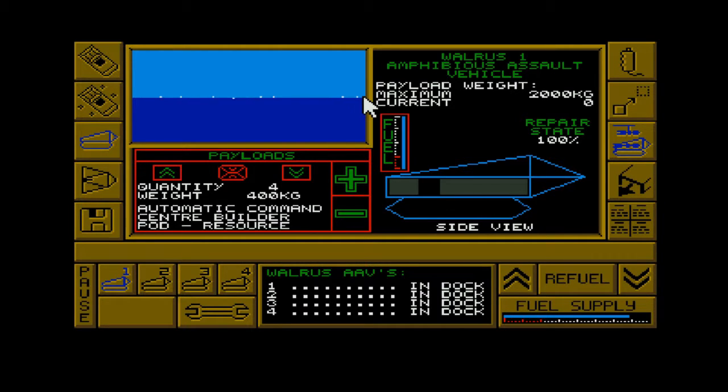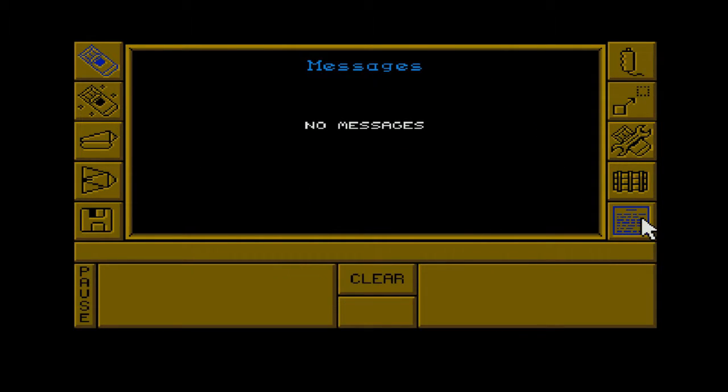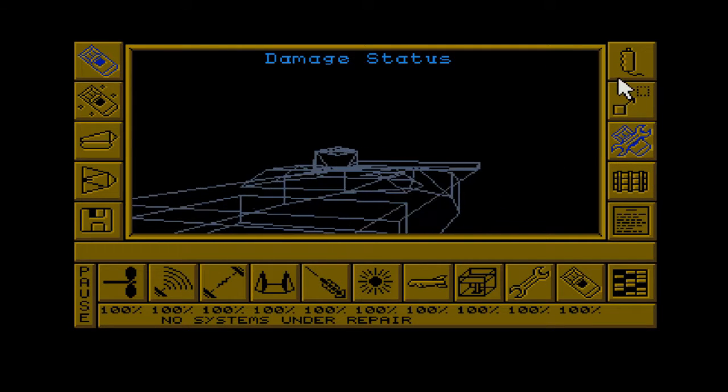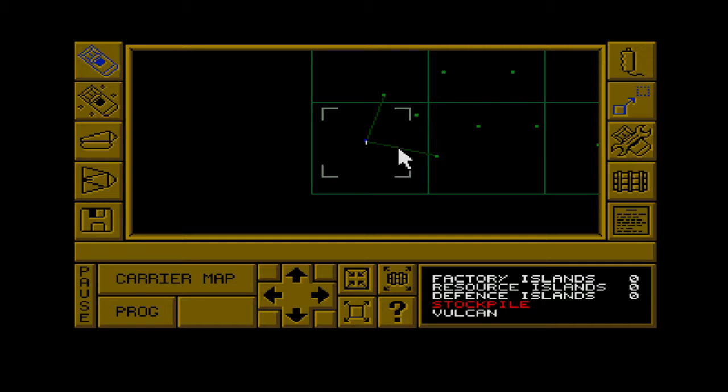So if you drop a resource one on the island - you can only have one per island - that island will then produce resources which you need to build your supplies for everything. On the map you also have supply routes; at the minute we don't have any and resources have to be sent along there. The further you are away, the longer it takes resources to get there.